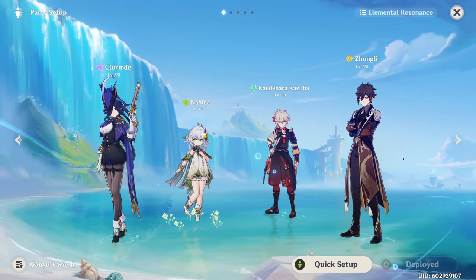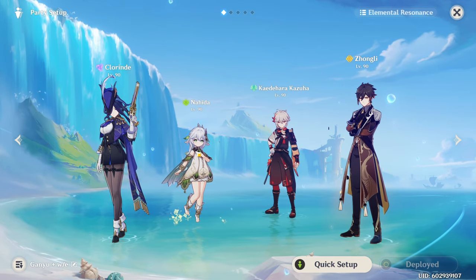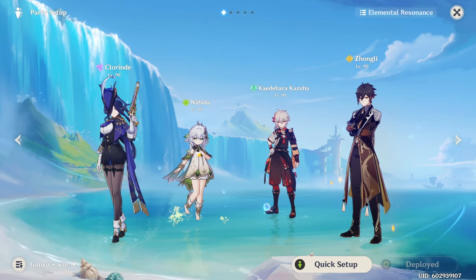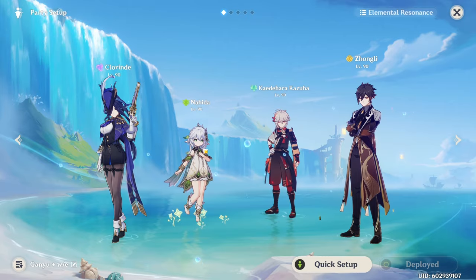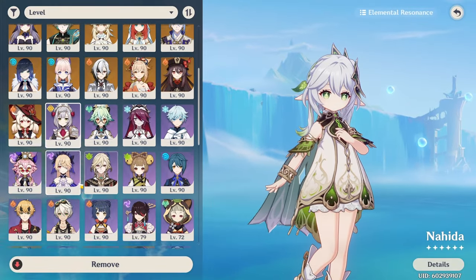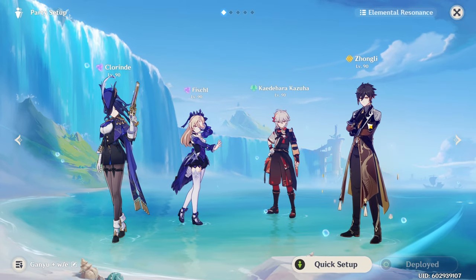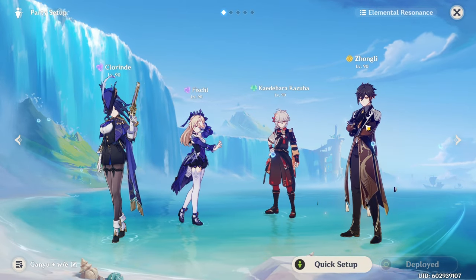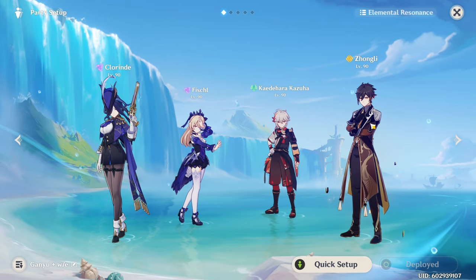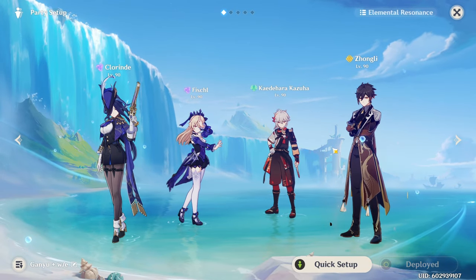One character that is extremely hard to replace in these quicken teams is Nahida — she's just that good of a dendro sub DPS, the best one by far. The only other option that actually makes sense is dropping Zhongli or Bennett as your sustain unit and picking Baizhu instead. Every other dendro character seems a little bit weird.